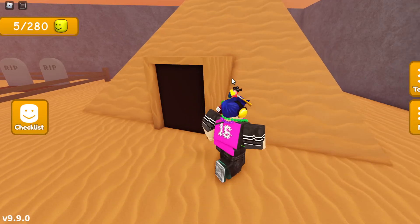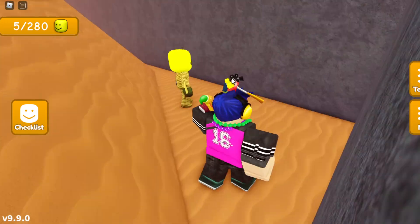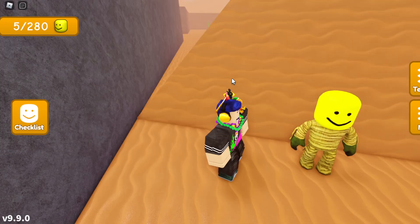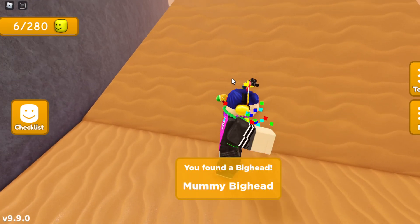Once you reach this mini pyramid, you want to walk over to the back side of it. Once you reach the back of the mini pyramid, the mommy big head should be right over here behind the pyramid. Once you find the mommy big head, you can just go and touch it and you should get the mommy big head.